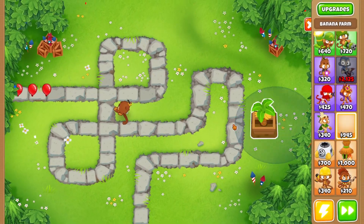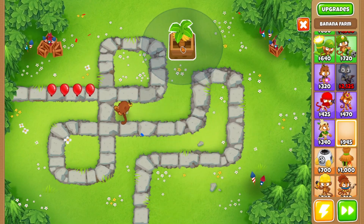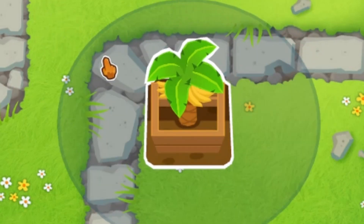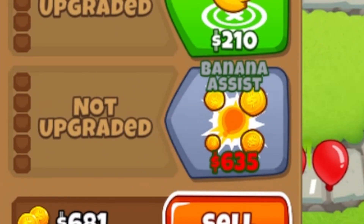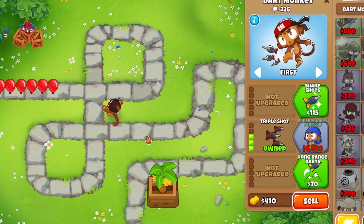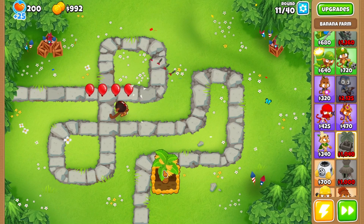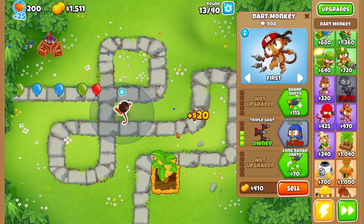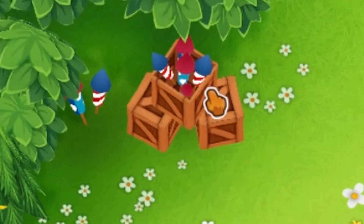We need to be getting farms down as soon as possible because we need to make a bunch of money. We put a farm down right here — got our first banana farm starting to make some money. There's our fourth path banana farm at the bottom, looking pretty cool. We're gonna upgrade our dart monkey to triple shots. We're gonna get a 5-5-5-5 farm and a paragon, and we need to get those farms at the same time so there's no skewing of the data. We're monkeying around with science.